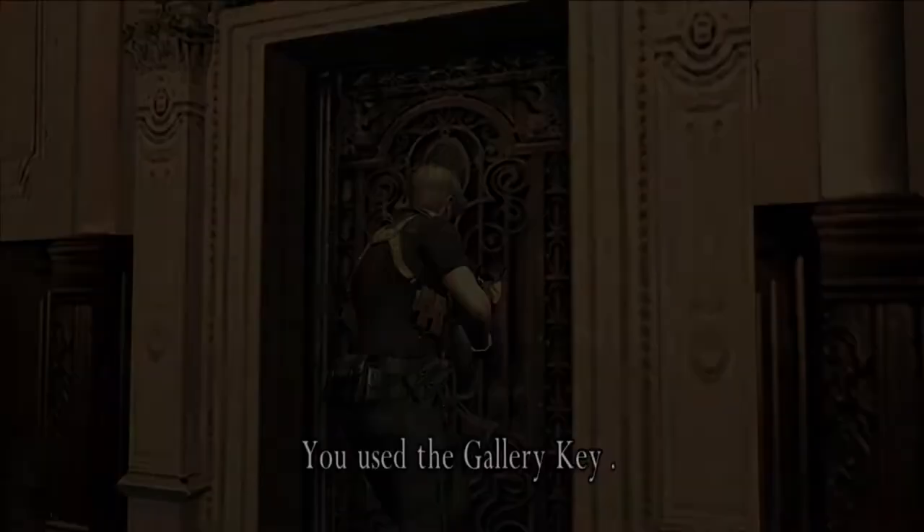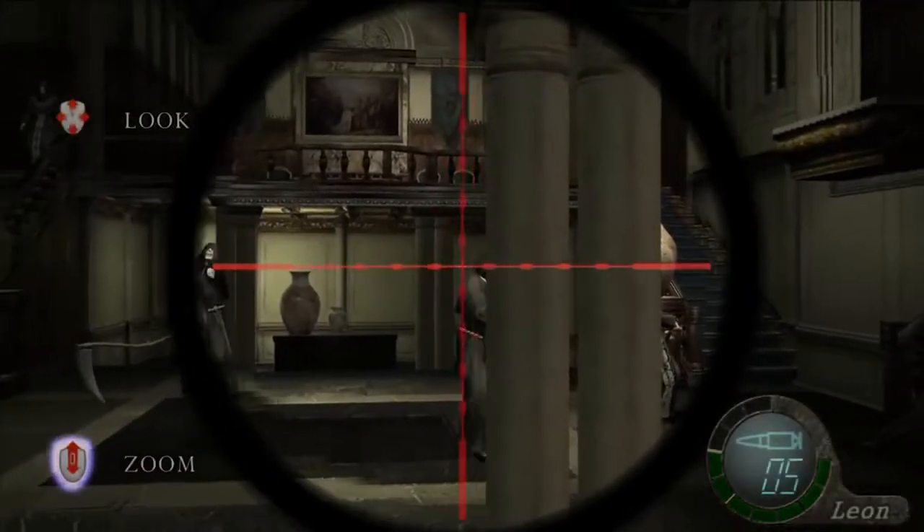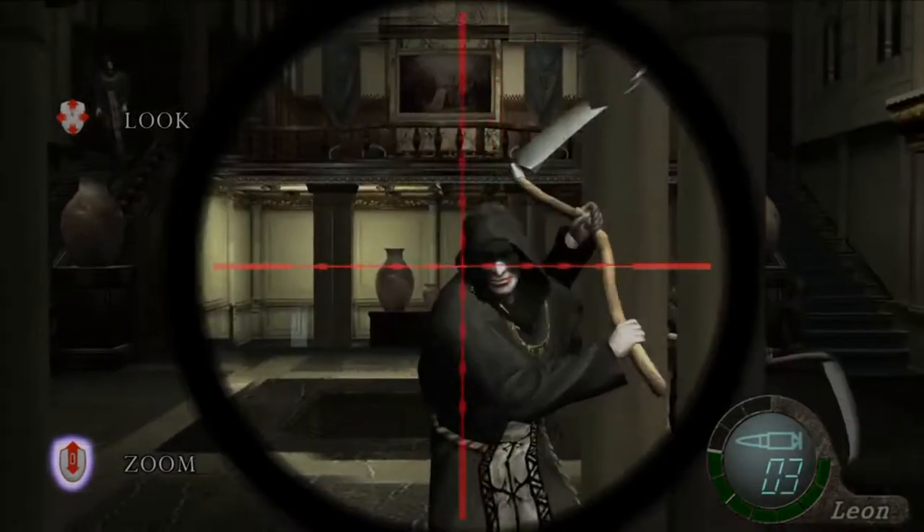Go all the way to the locked door and go through it. Salazar's men will try and attack you. If you have any sniper ammo, use it to get easy criticals on all the enemies near you. Try not to miss.